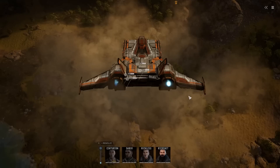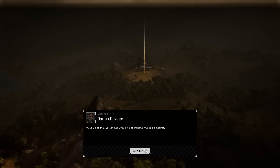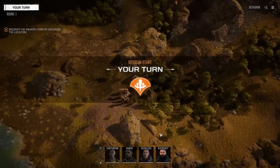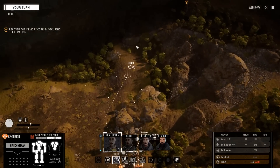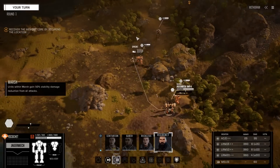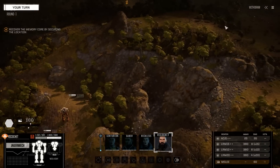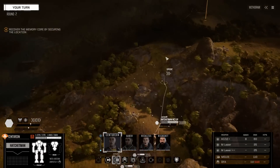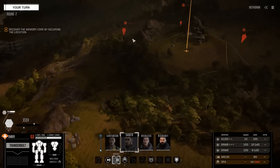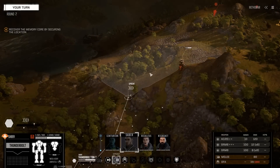The mission is 'retrieve the memory core and escape' — we don't necessarily have to fight everything. This might be the first mission where we actually want to use an extraction zone. 'This is the facility our employer described. If the memory core is real, it'll be in there. Move up so we can see what firepower we're up against. Secure the memory core and the Leopard will extract us.' Everything is going to be fine — possibly. We're going to want to keep everybody together because splitting up makes it harder to all reach the LZ.